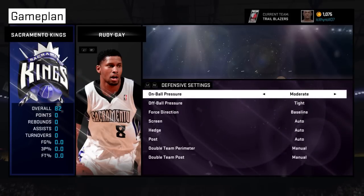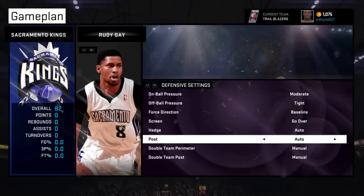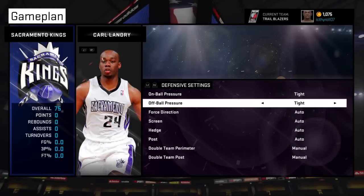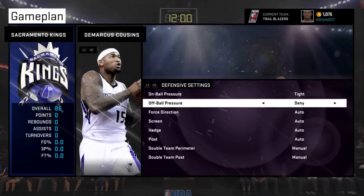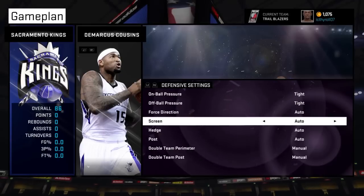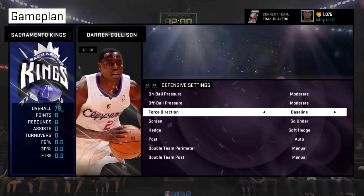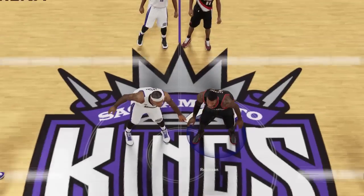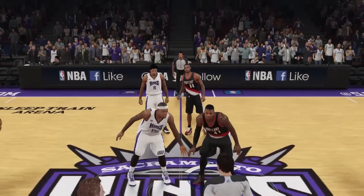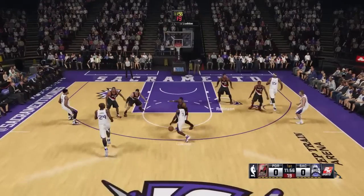For Rudy Gay, I'm trying to play moderate to begin with because I want to bait him into jumpers — Rudy Gay in real life takes bad shots, so I'm hoping he will take a whole bunch of bad mid-range shots. In terms of the computer's big man, I usually tell my guys to play them tight. Like someone like DeMarcus Cousins, I would try to play at least tight and deny. This is not because I'm afraid of his jumpers — I don't want him to get offensive rebounds. So my game plan today: make them take mid-range shots and take away the offensive rebounds.